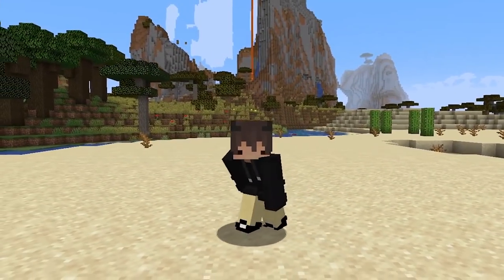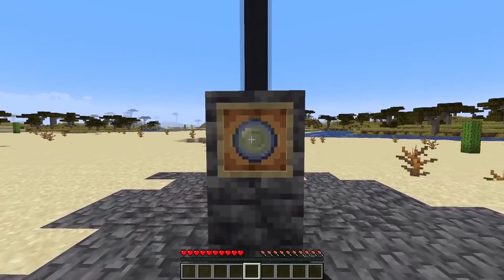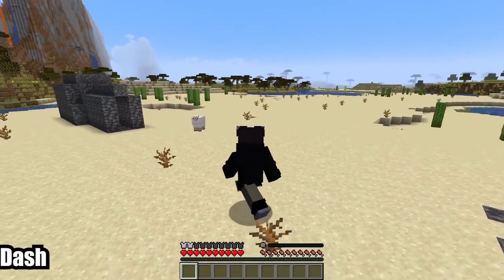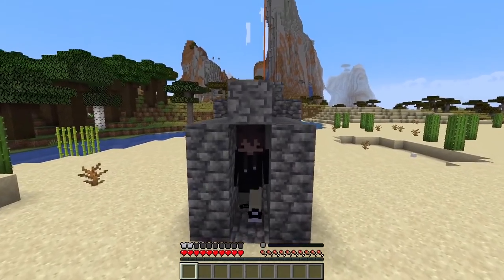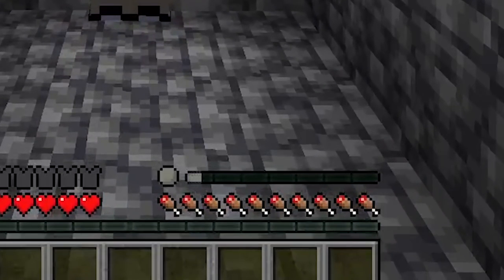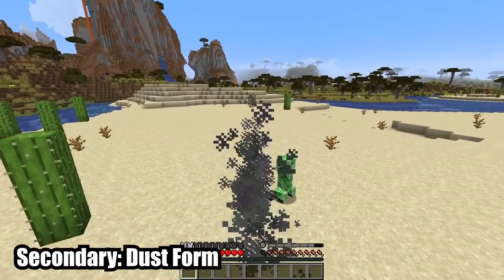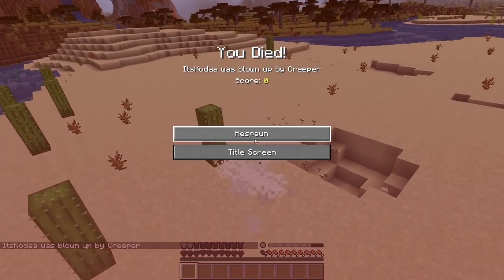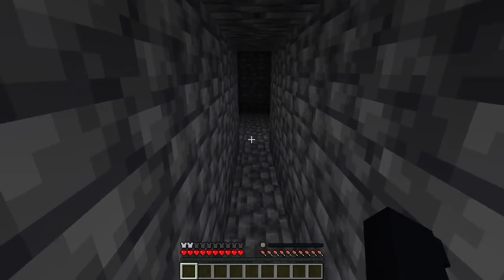Now we move on to the final origin — if you've made it this far, type 'caves' in the comments. The next origin is the Stealthy Slation. Using your primary, you turn into dust and dash forward, damaging anything in your path. When in dark areas, your slate matter will begin to increase, which can be used to activate your secondary ability — turning you into your dust form, where you are undetected by mobs and gain extra speed. You are made out of tough slate, giving you natural armor, and in dark areas you gain night vision.